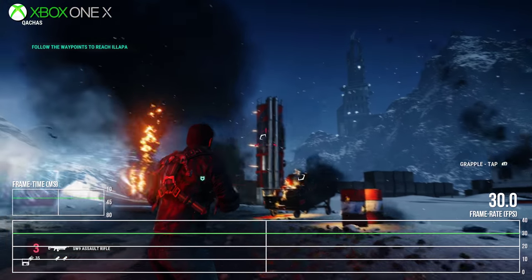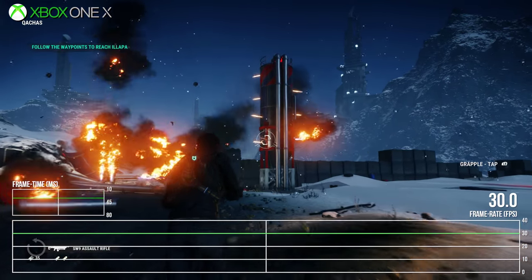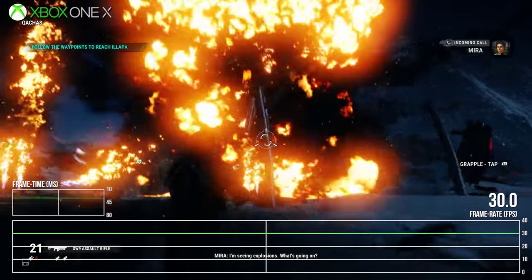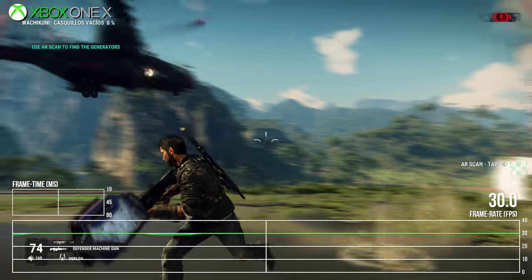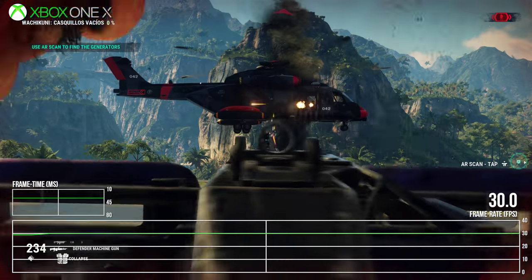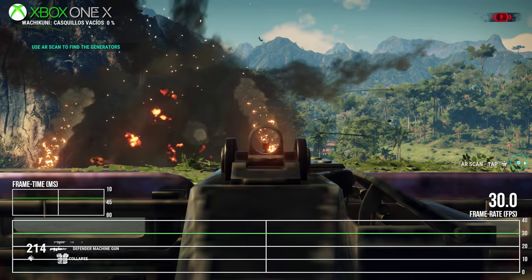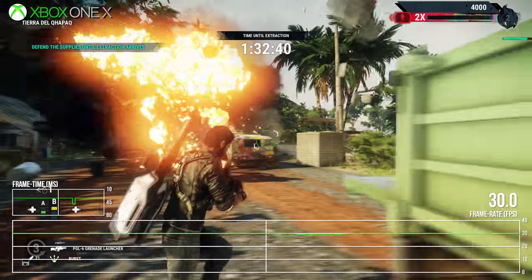First impressions here are positive. The big explosions, high speed action and intense physics that challenged Just Cause 3 so profoundly aren't really a problem on the X. Everything runs smoothly with only a small amount of dropped frames, even when things really get busy. There are some dips, but they are not particularly noticeable during the heat of the action, and the heavy motion blur helps just a little to mask the stutter.